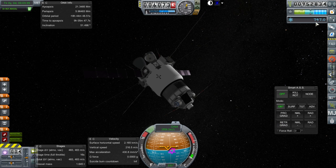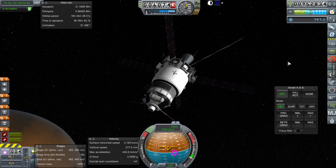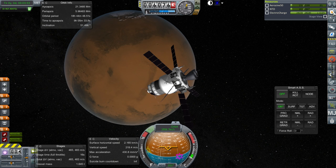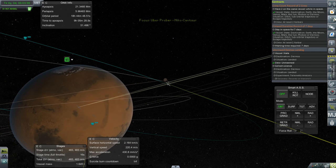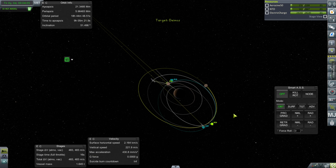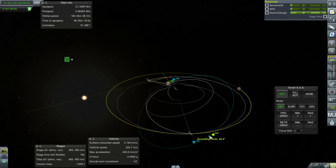Currently, for those keeping track, we're at 747 science, and we've almost recouped the losses incurred by unlocking the Gemini pod and other parts for our moon mission. We're almost back up to a million funds, but we still have a lot of work to do. One more thing left — trying to land on Deimos. Let's target Deimos. We would like to actually reach it over here if possible.